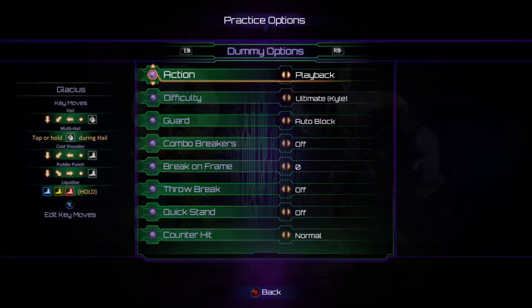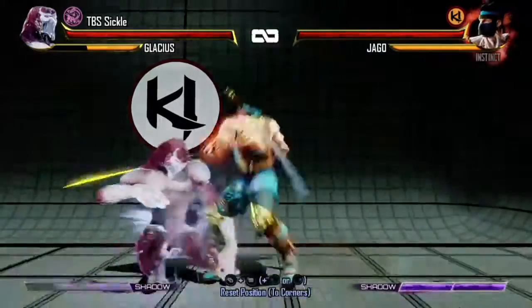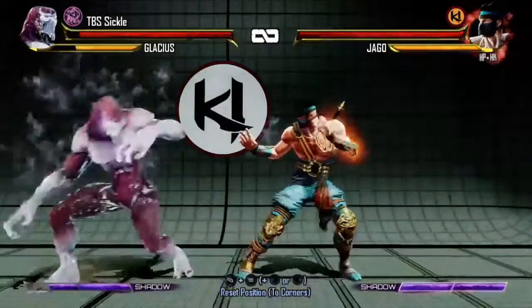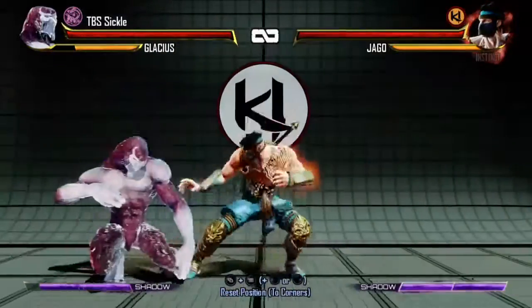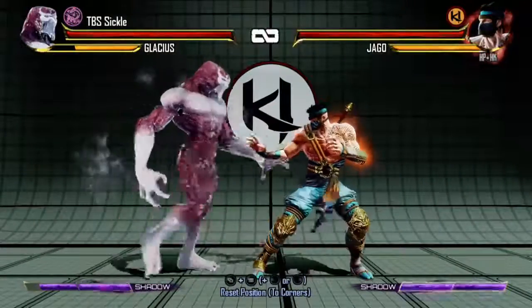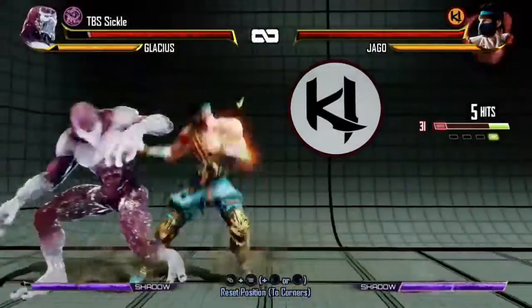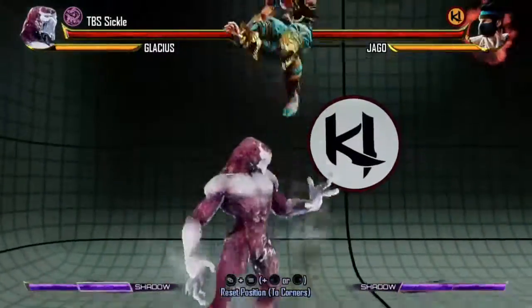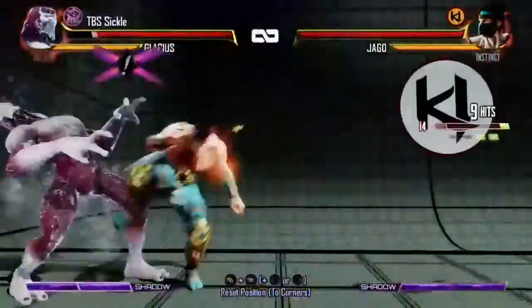Hey everybody, Texas Black Sheep Sickle here, and today we're going to be talking about counter breakers in Season 3 of Killer Instinct. In the video I'm showing Jago doing a heavy linker into a manual and then counter breaking the manual. What I'm doing as Glacius is guessing a light manual.